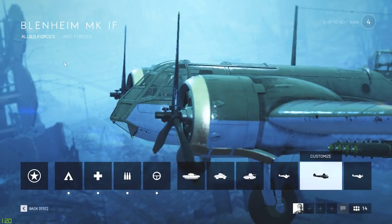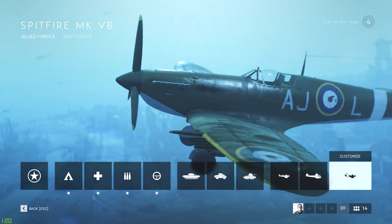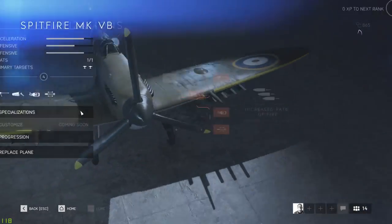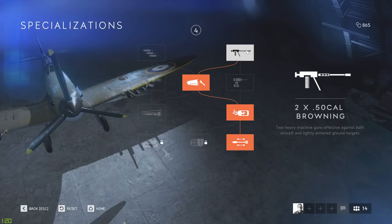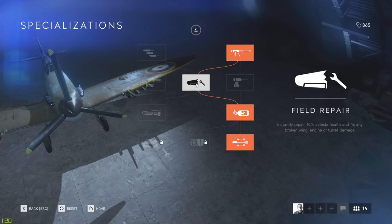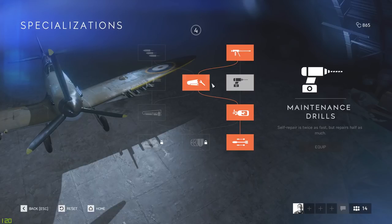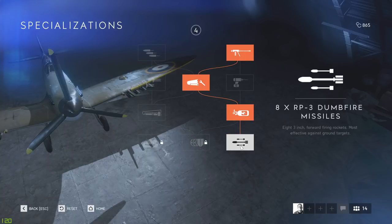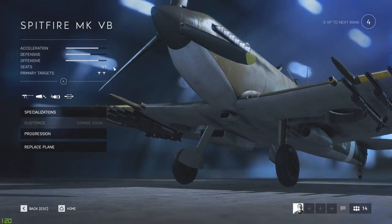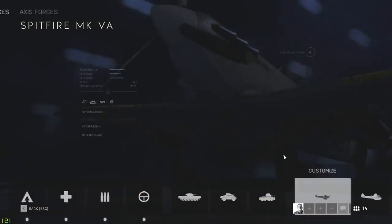Now for the Allied forces — this is the Spitfire VB. I have the heavy machine gun, field repair instead of the other option, speed boost, and the rockets. I'll be honest, I don't really use this plane that much, and I have a hard time with some of those choices too.